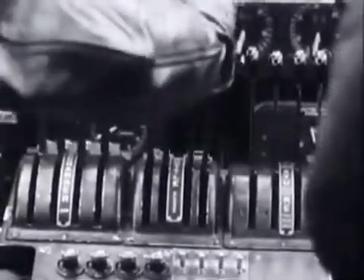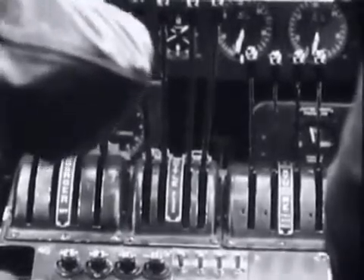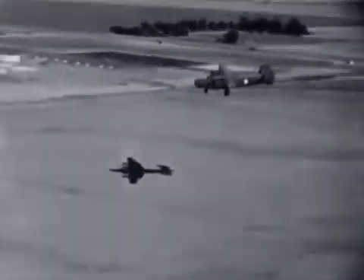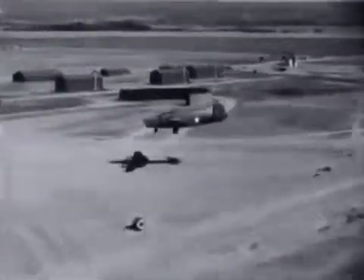Nearing their base, the pilot opens the throttle and with the engine set for maximum cruise RPM, sets the supercharger controls to obtain rated manifold pressure. This gives the pilot ample power to go around again if an emergency should arise during the approach for landing. The wing flaps are lowered and the airplane rolls to a safe landing.